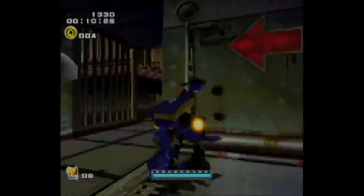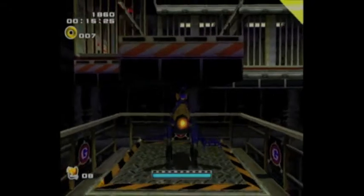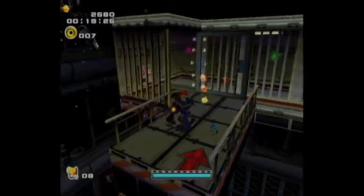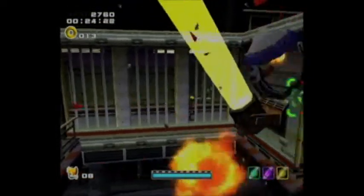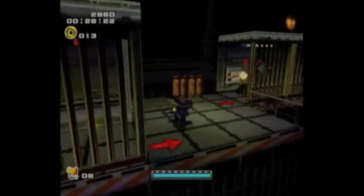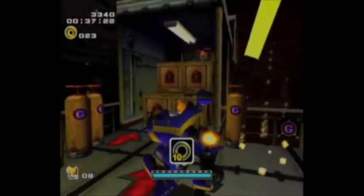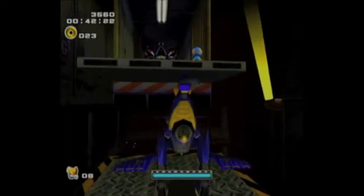Let me start explaining things right away. The first thing you should know is B by itself is to shoot tiny little lasers — see, I'm shooting tiny little bullets. And A is jumping. If you hold B, you lock on to things, which is always nice. You can just use your small bullets to kill those crates right there.